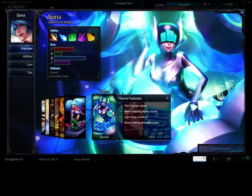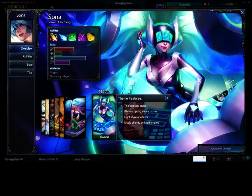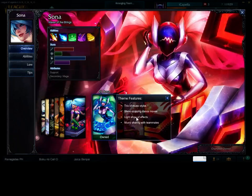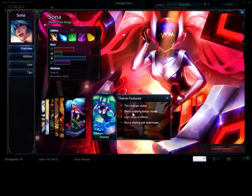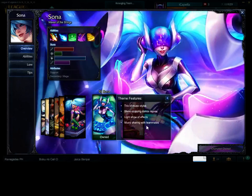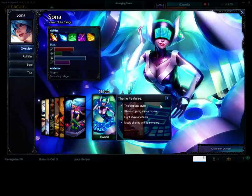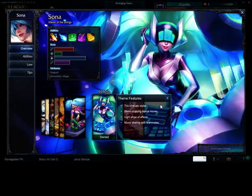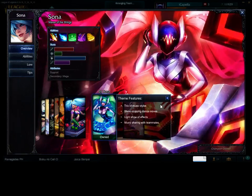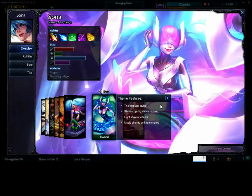And Arcade Sona. And, of course, DJ Sona, everyone! So, the three music styles — show-stopping dance moves, light show effects, and music sharing with teammates. As we all know, DJ Sona has the capability to change the in-game audio, and if you're already playing with your friends, it is also shareable with them.